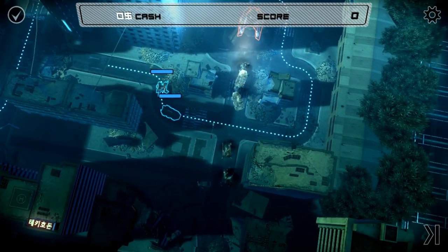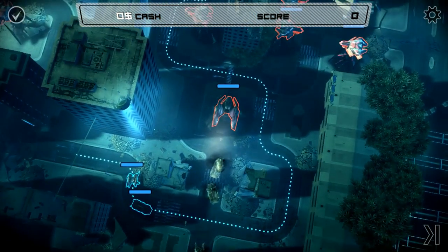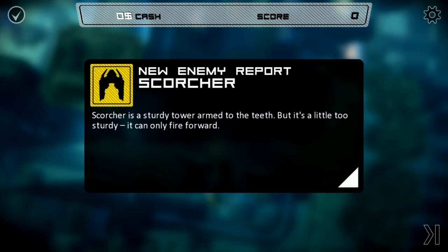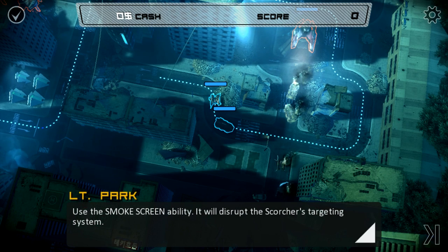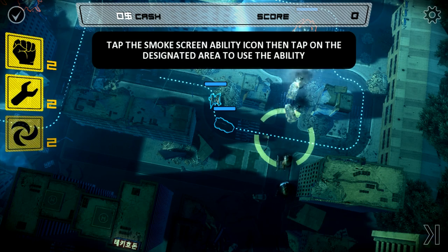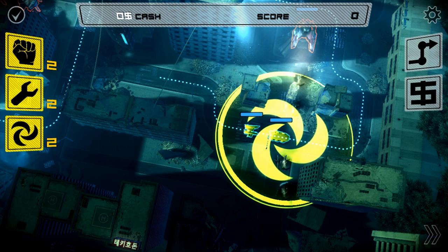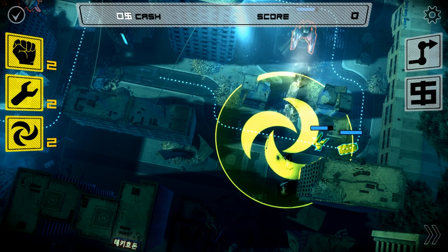Very slowly... there used to be a way to speed things up. 'Got a visual — multiple vehicles on fire, are these yours Park?' 'They were mine... it's quite a beast but it has a weakness — it can't rotate. Stay to each side if you want to survive.' Use the smoke screen ability, it will disrupt the scorcher's targeting system. Now I have this ability — makes it so it can't see me well. It's going to try to hit me but hopefully miss.